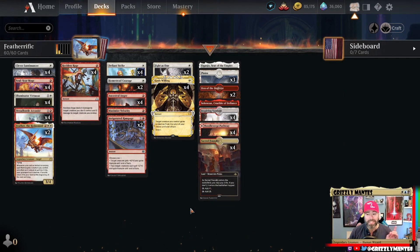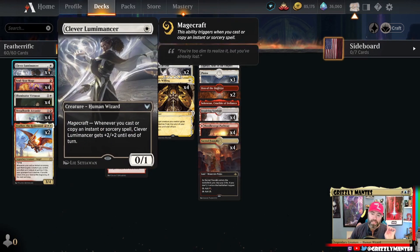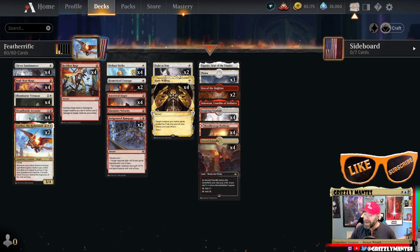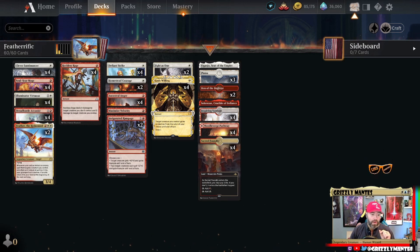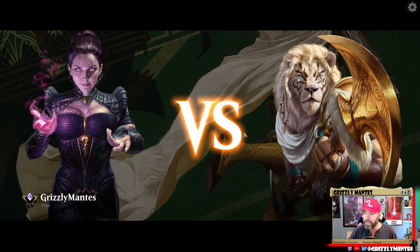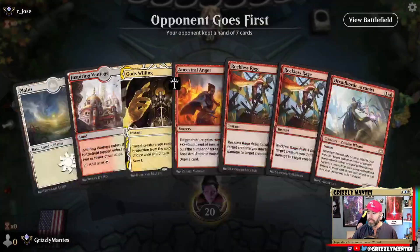That's essentially the list. I had to cut 10th District Legionnaire for Illuminator Virtuoso for the two-drop slot, but if we don't like Lumimancers, Soul Scar Mage, or Dread Horde Arcanist, we can sneak the Legionnaire back in. Feel free to like and subscribe if you enjoy the content, and I'll be going over Untapped.gg stats for the deck at the end. Let's get to the games — it'll be interesting to see what's different between Explorer and Historic.